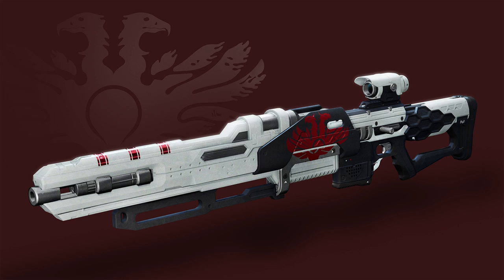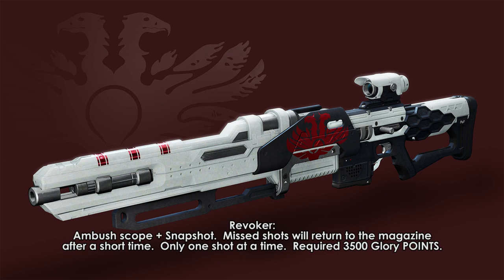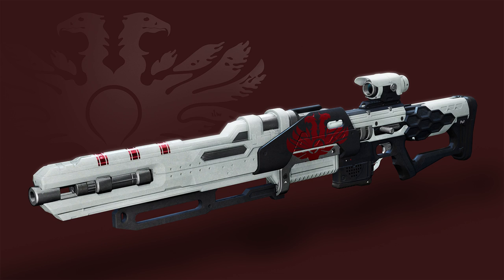The Revoker Sniper from Crucible is all about shot forgiveness. Missing a shot returns the bullet to the magazine after a short time. It can only return a single bullet at a time, so you won't be able to just spam a ton of shots and have everything come back to you. It comes with a low zoom ambush scope and snapshot, which is good.